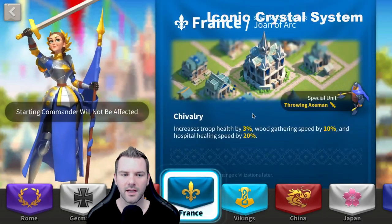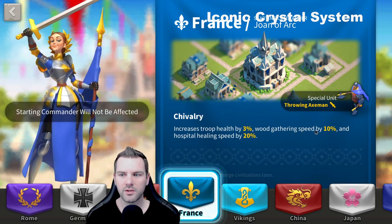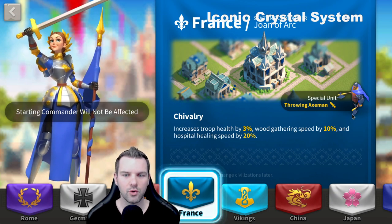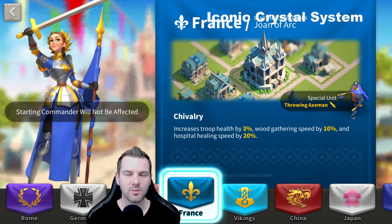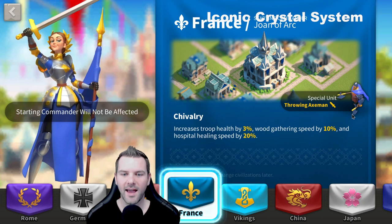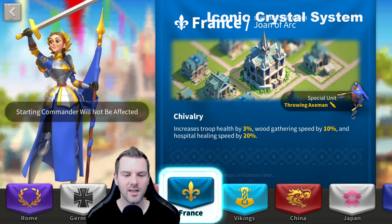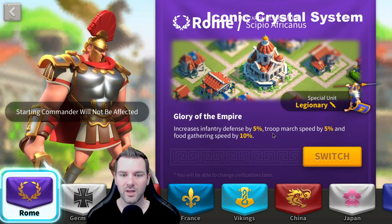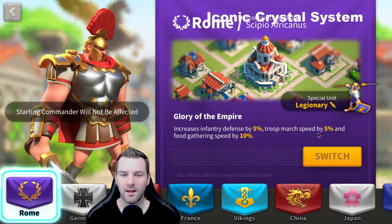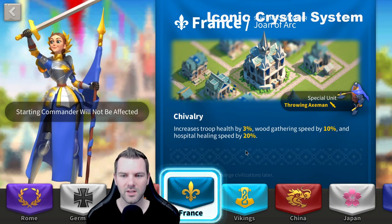For myself as a T5 player who runs four infantry marches and two archer marches, France is a no-brainer. It's troop health to both my infantry and archer marches, it's the special unit for infantry, and has hospital healing speed plus 20%. If you saw my videos where I got like 900 million kill points in one KVK, that healing speed saved me a lot of universals. So France for me is fantastic. I believe Rome is also very good for infantry — I'm jealous of the 5% march speed and 5% defense. I'm getting the health with archers as well, so France is really good.